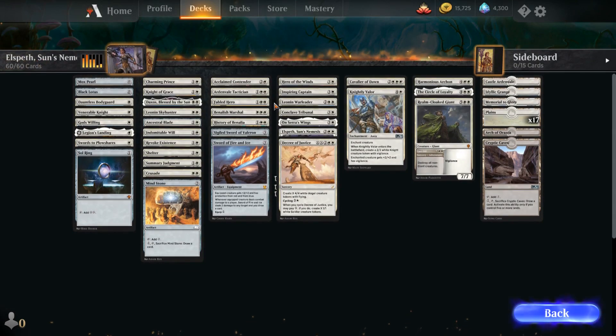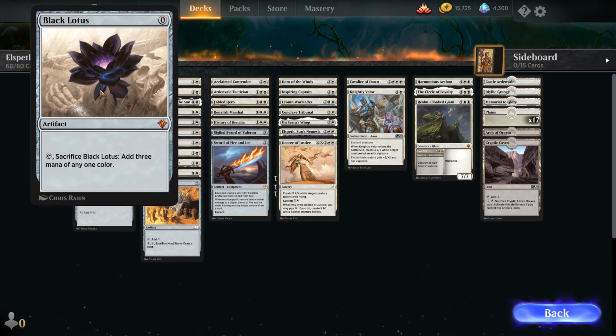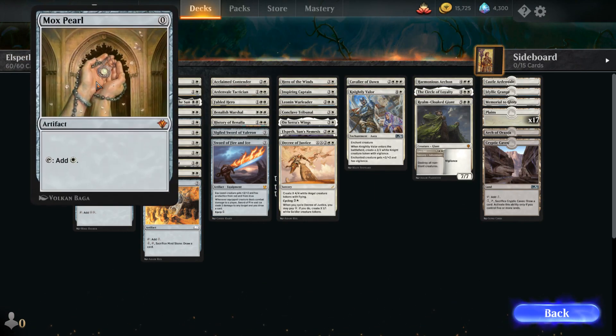So why don't we break those down? First, we're going to break down the Elspeth deck, because she's the face of the set. You'll notice that this has some cards from Standard, and also some cards that aren't from Standard. It comes equipped with the sleeve you get from the pre-order, and then it has a bunch of old cards, such as Black Lotus. Yes, Black Lotus — you can play Black Lotus in MTG Arena!